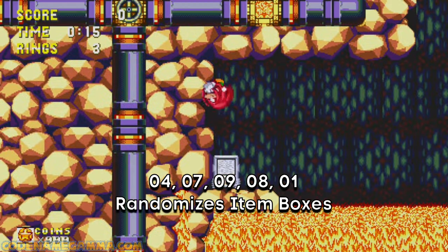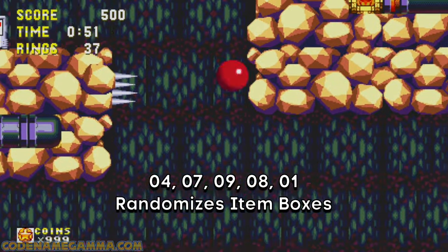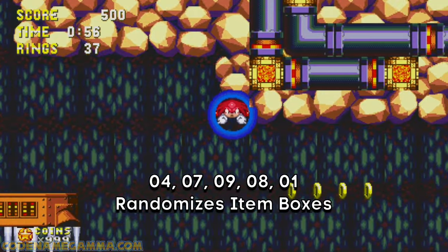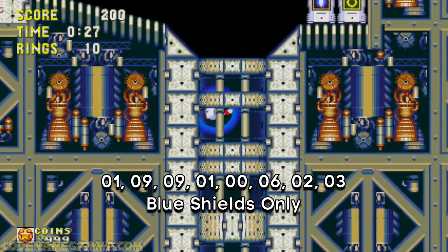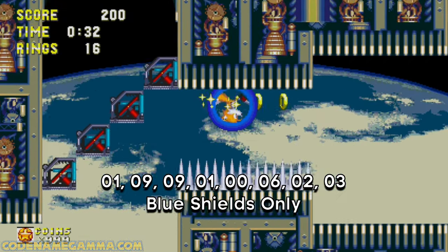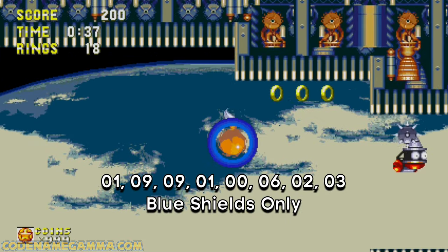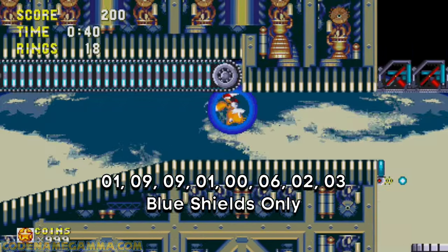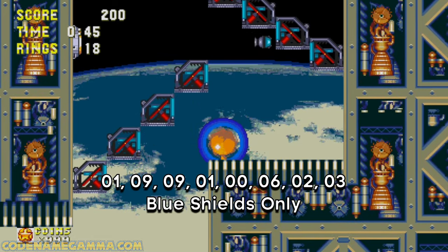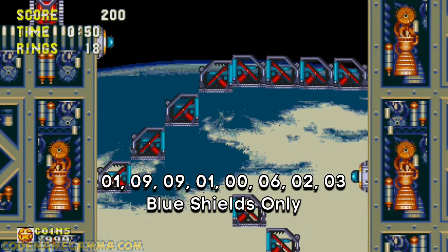You can randomize the monitors with this five-digit code: 47981. It turns all the item boxes into question mark monitors, so you'll never know what you'll get. If you prefer something that's a little more consistent, input 19910623 to change all of the shield monitors in any stage to the blue shields from Sonic 1 or Sonic 2. It's basically the normal shield without any of the special properties from the Sonic 3 shields. You'll still have the ring monitors and coin monitors, but all of the shields will be replaced by the normal shield.